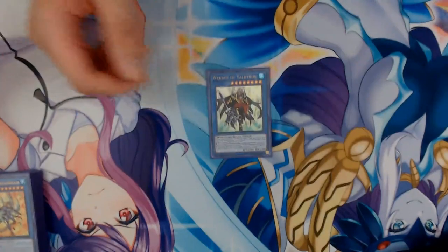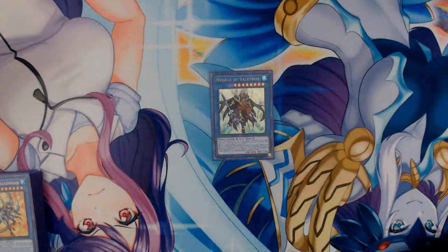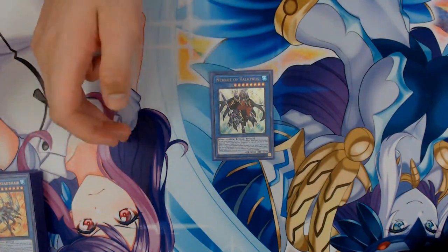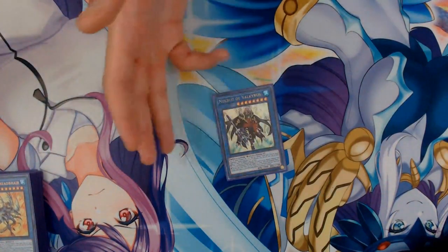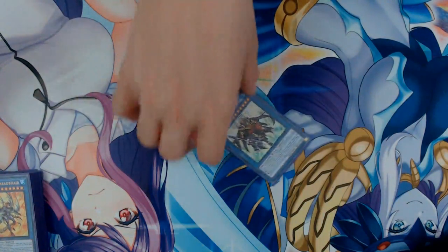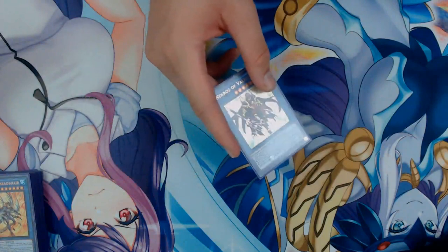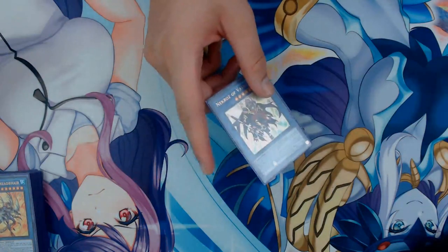Next up, one copy of Nekroz of Valkyrus. You don't really summon him, but when an opponent's monster declares an attack, you can banish one Nekroz card from your graveyard and discard this card to negate the attack and end the battle phase. In a pinch, this card can get you out of a tricky situation — because sometimes Drytrons tend to brick, and as long as there's a Nekroz card in the graveyard you can activate this effect. It just ends the battle phase after negating the attack, saving you from potentially lethal damage. You could cut him if you want and replace with an extra copy of Brionac or another Herald.